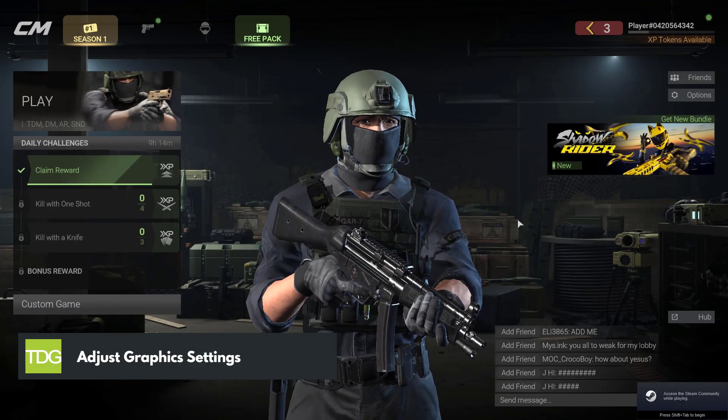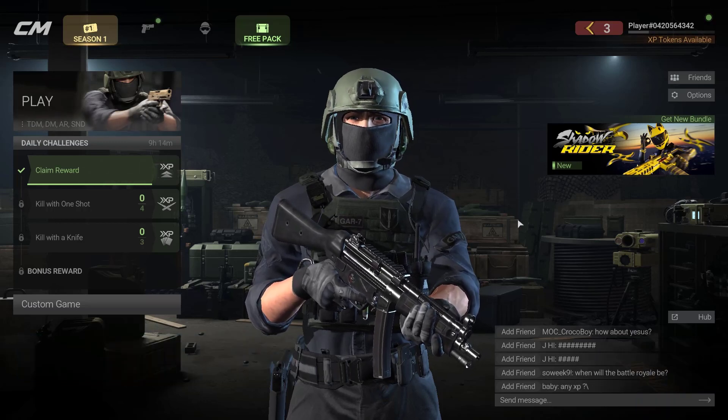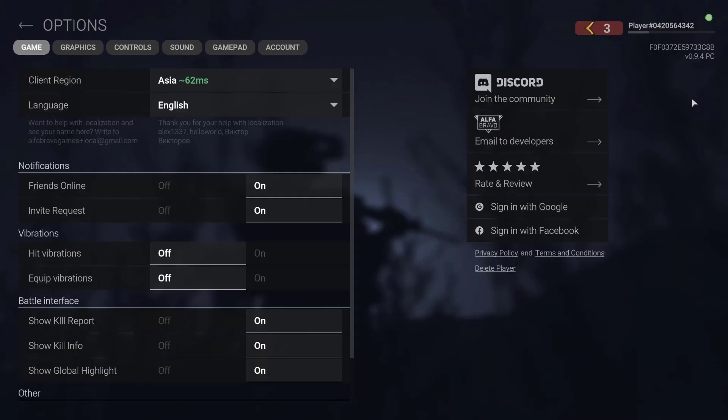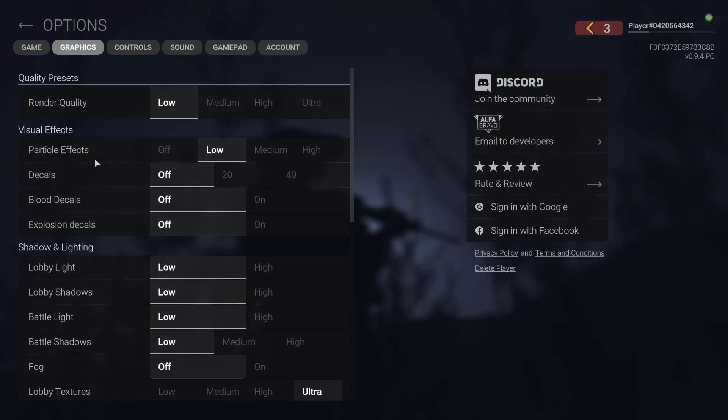If your PC meets the minimum hardware requirements and your graphics card driver is up to date, try lowering the graphics settings in Combat Master. Lowering the resolution, turning off anti-aliasing, and disabling other graphical features can significantly improve FPS.